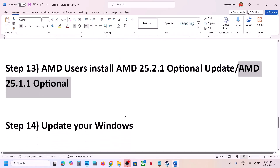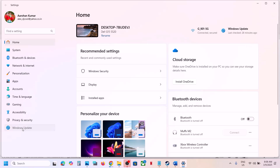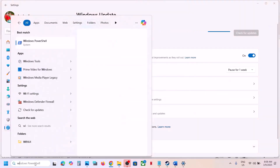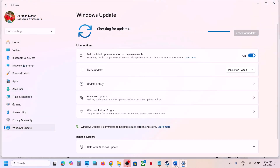The next step is to update Windows to the latest version. Go to Windows Update in Windows Settings and click Check for Updates. Once all updates are installed, restart your computer. After the restart, launch the game. The current latest version is Windows 11 version 24H2, so make sure you update to that.